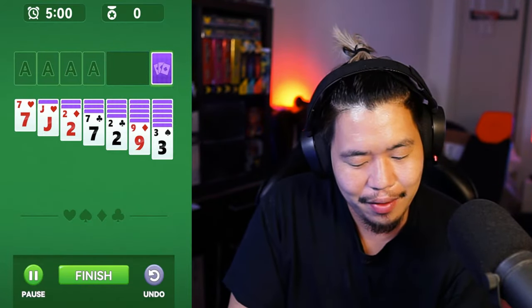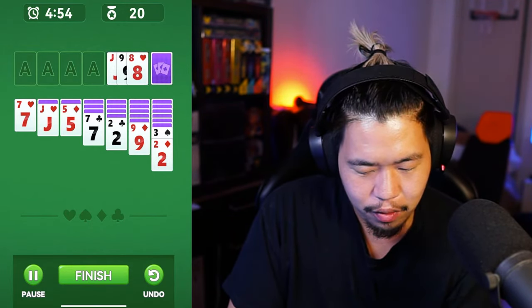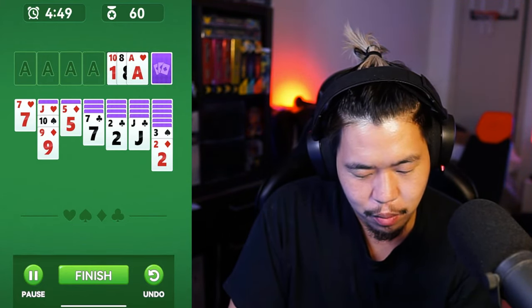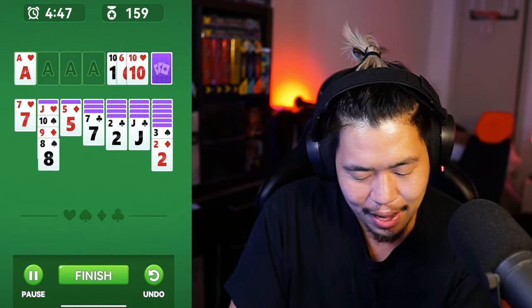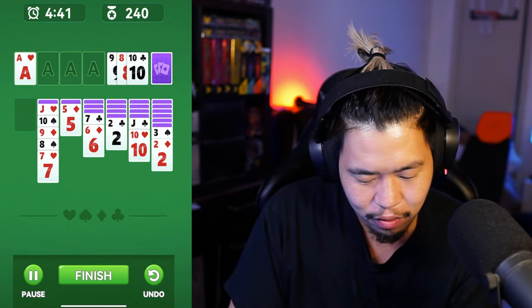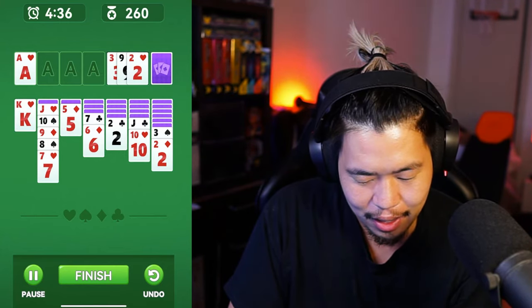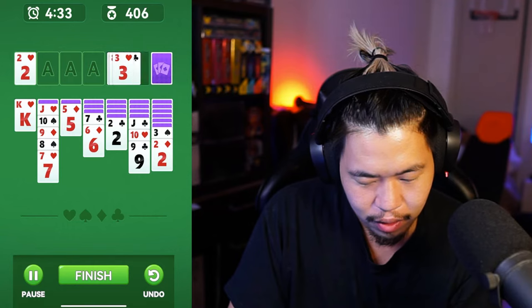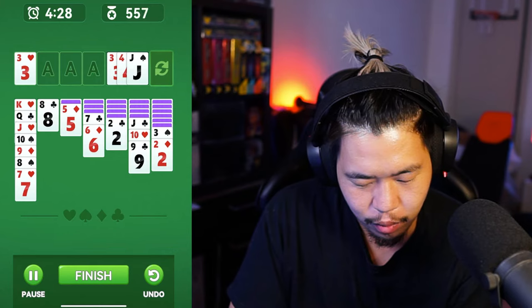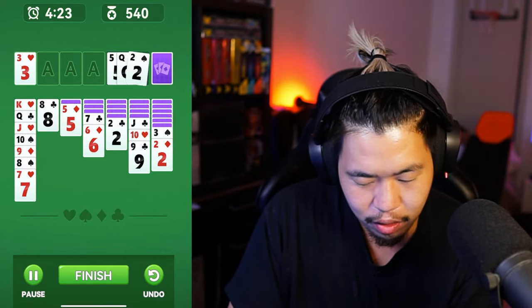Let's play as fast as possible. We can move the three onto the two — already not the greatest start. A two on top doesn't help much. Just keep rotating through until something moves. Ace moving down, ace moving down, seven moving — looking for a few things. Keep clicking as stuff starts moving. Nothing can move right now, so just keep rotating. The king will be useful; the queen helps.